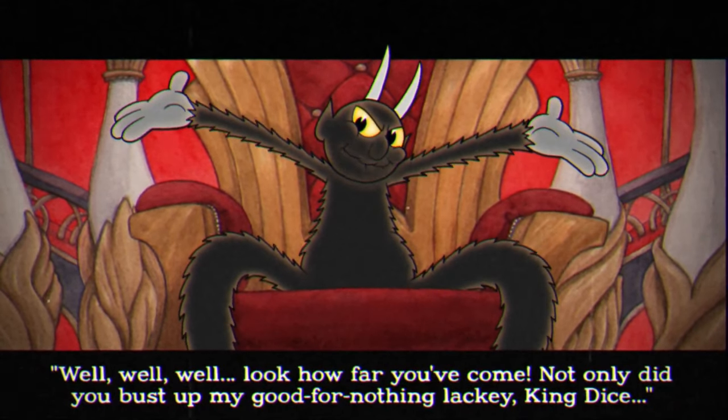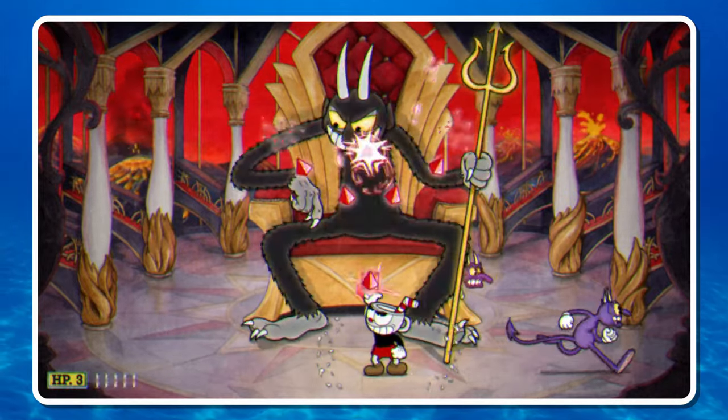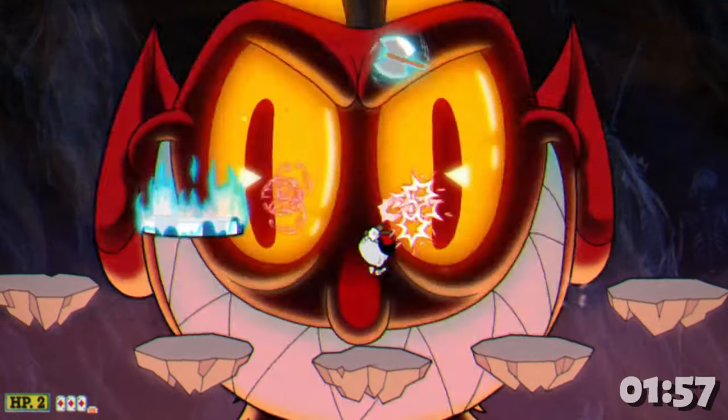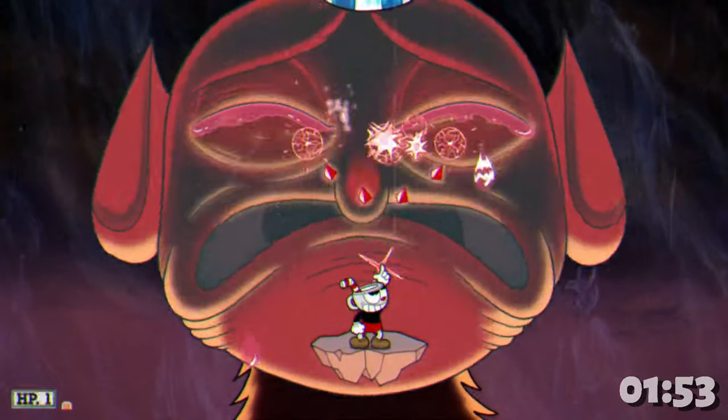After King Dice is the Devil, and he's actually way easier. I would just use the Spread shot for the majority of this fight. Stay on him non-stop, fire the Spread, and jump from platform to platform whenever you see those axes. If you stay patient, you'll beat both the Devil and the game. Congrats.